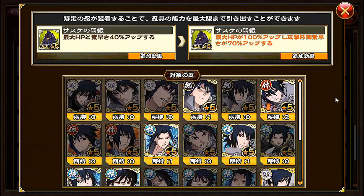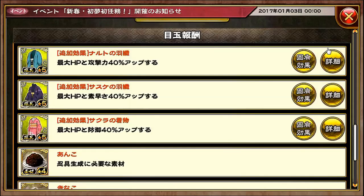We have Sasuke's traditional Japanese clothing — I actually don't know the term for the male's traditional clothing, since I know that females are called kimonos. But anyway, max HP and agility is increased by 40%. If you equip this to the following Sasukes, max HP is increased by 100%, and attack, defense, and agility is increased by 70%. It's funny how they didn't put the 'and' for attack, defense, and agility in that sentence — they just missed out the ands.